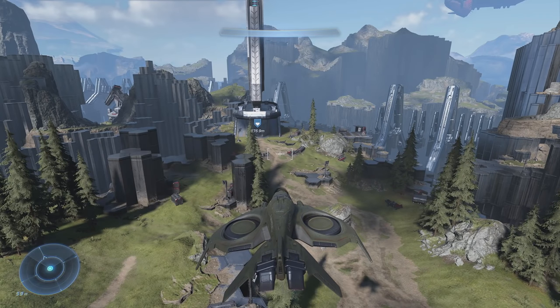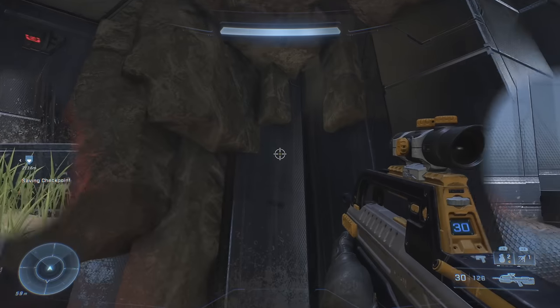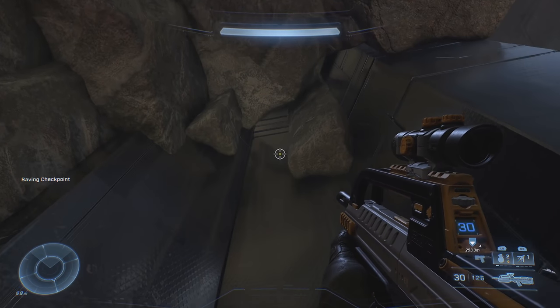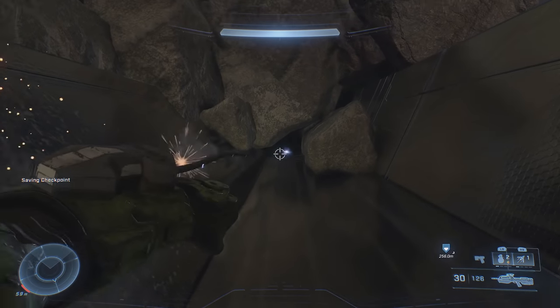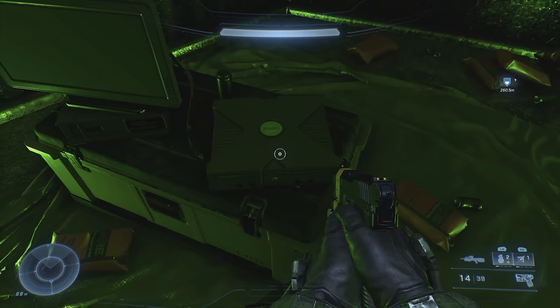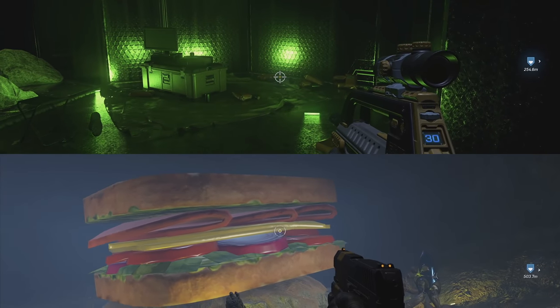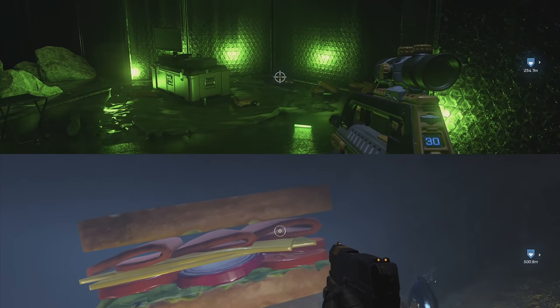The next secret room is found in the northern part of the map near some hex-like structures. Like with the other room, if you look at a very specific spot you can find a tiny crag in the ceiling to grapple up into. Inside is an Xbox gaming room containing the OG Xbox, a TV, and snacks all over the floor. These two rooms are absolutely secret and very ridiculous — basically perfect for this list.